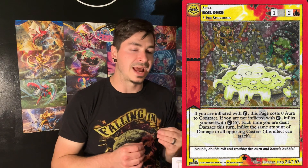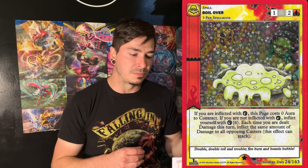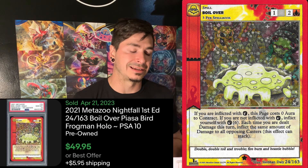I didn't even realize my daughter put a bunch of stickers on my arm! Next is actually a really nice looking card — I believe it's got Piazza Bird and... is it Love Land and Frogman? A Boilover with a market of 96 cents. I actually think this card was pretty good, with a pop of 47 and a PSA 10 sold for $49.99.